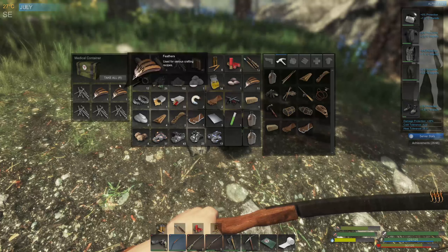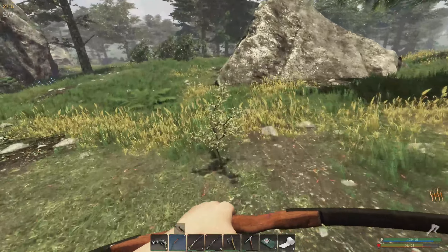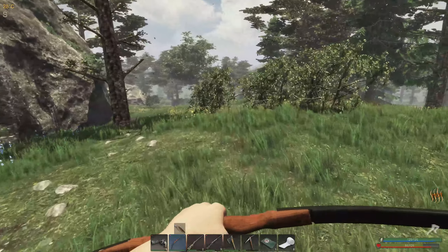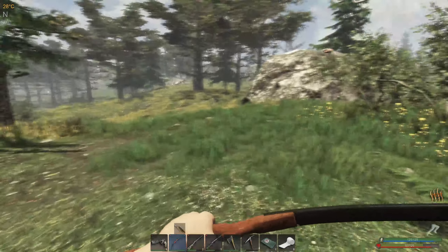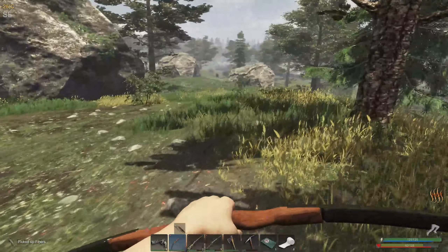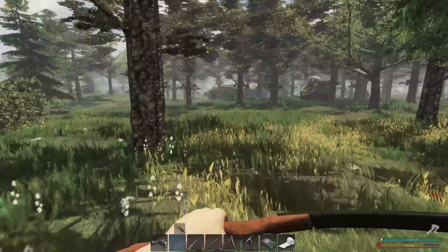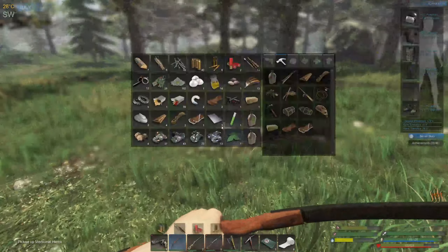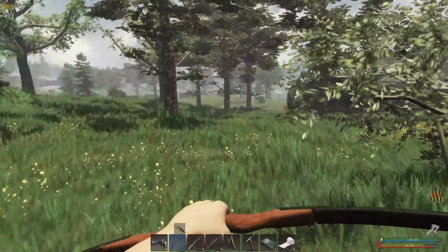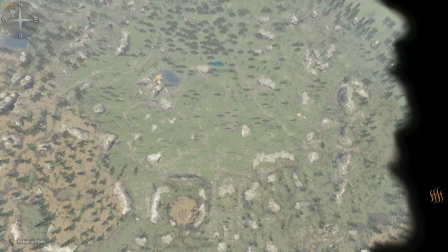A crate here — we have feathers. They didn't have a wood burner did they? I don't think I saw one. I'm full, I'm full. Trying to have a look where the other hunter bases were — it's down this way, it's at the bottom of Happy.